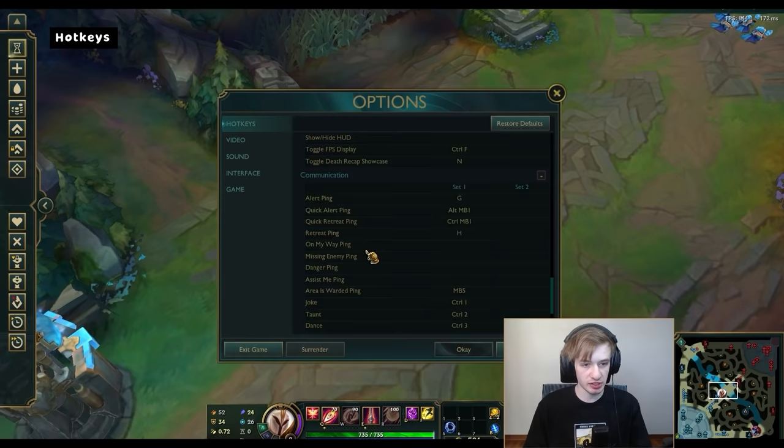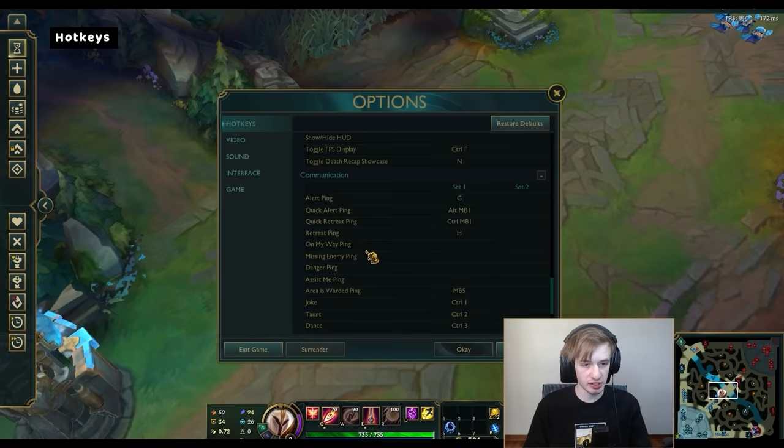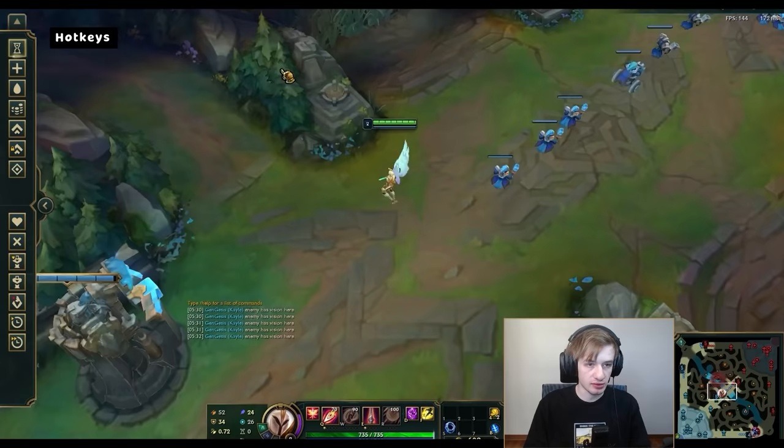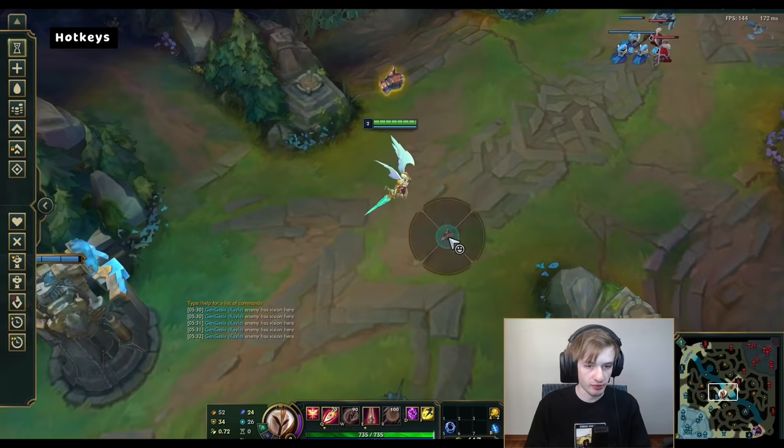Communication — this is where I change it a little bit. Alert ping I have on G, and achieved ping I have on H. That's my personal preference. Area and ward ping, which I think is quite important for pinging your jungle, I have on a mouse button. I don't really use mouse buttons a lot otherwise, and then I have another mouse button for the mode wheel. This is my way of pinging — I don't want to use a keyboard key for that.